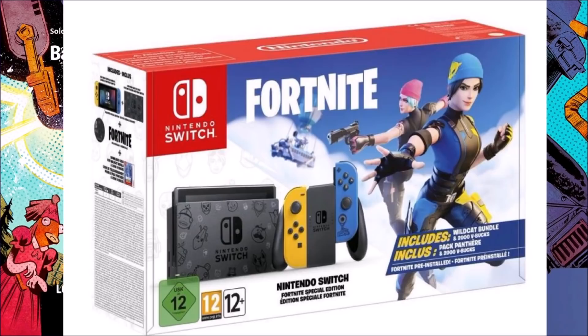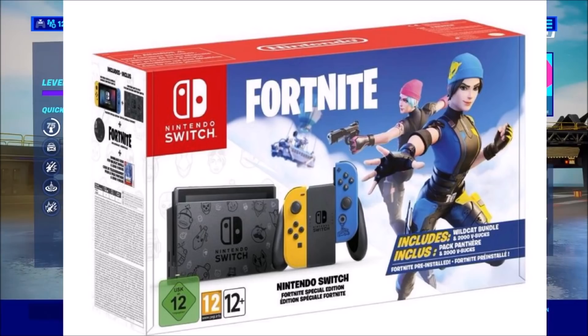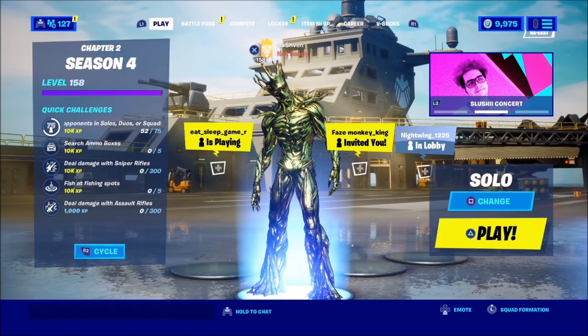Nintendo and Fortnite are collabing and they're going to have an exclusive Fortnite-themed Nintendo Switch, which is going to include a skin with two different styles — so technically like two skins. If you cop this, you're also going to be getting 2,000 V-Bucks as well. If you haven't really played Fortnite or don't have a console to play Fortnite on, this is going to be really, really good to ask for. The holidays are coming up very soon, so if you want this, definitely ask for it — this is the best deal for Fortnite if you're getting a console solely to play Fortnite.